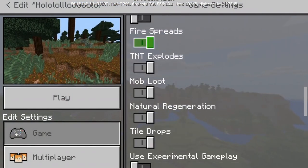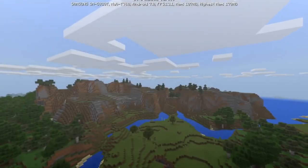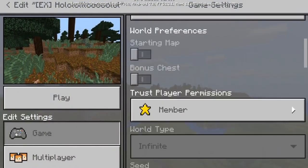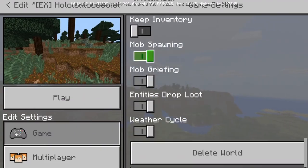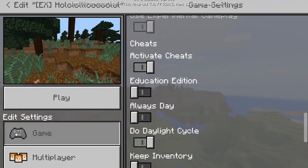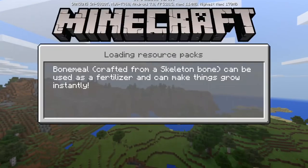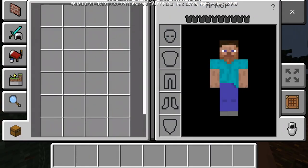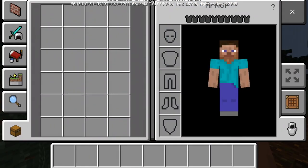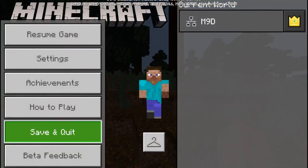Then go to Minecraft and you want to make an experimental world, and from that experimental world you want to make another world which is the education edition. So let's first enter the normal world — when you enter the normal world there's nothing in your inventory, and when you go to the experimental gameplay world there's still nothing.